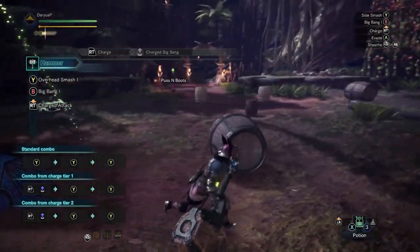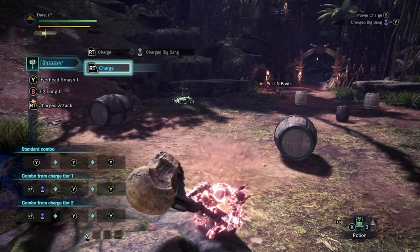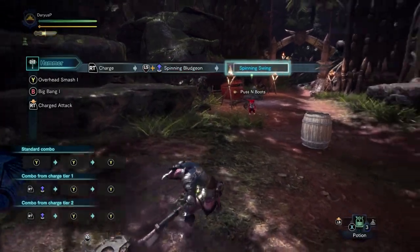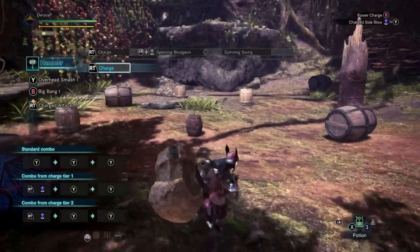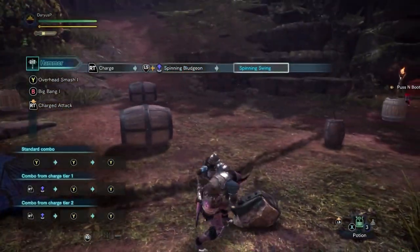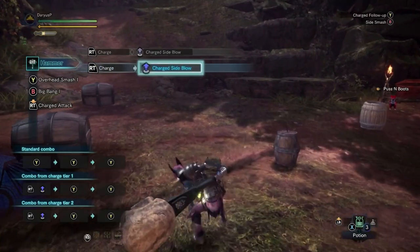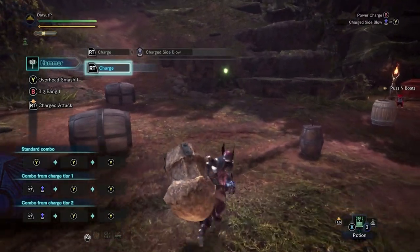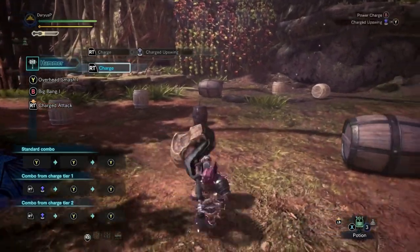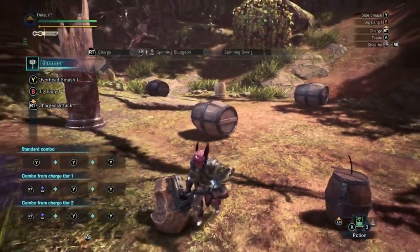You can also do a running charge attack, and things are about to get really beautiful. That's just a level three running charge attack. Also you can do the regular running attack — you're moving but it ain't really what you really want to do. You can also do the charge upswing, and if you hold that all the way to level three, things get really really beautiful — you're going to look really powerful out there on the battlefield.